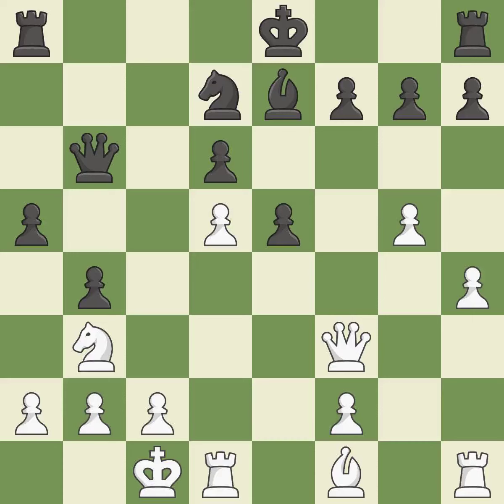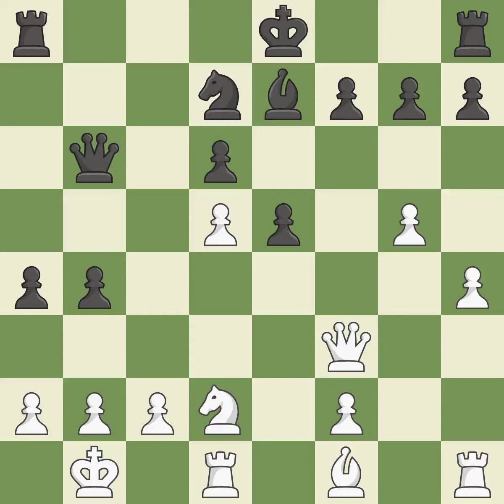This poses a threat to strike a knight — ideal. This enables the adversary to kick the knight — incorrect. A pawn kicks the opposing knight, forcing it to move or risk being captured — ideal. The knight is now on a square that is more secure — ideal.